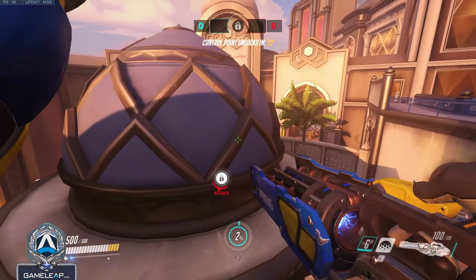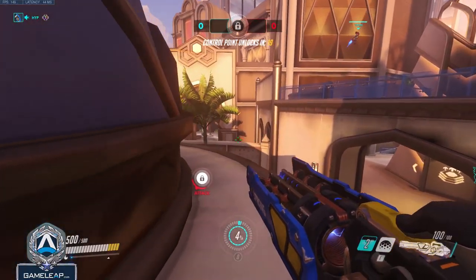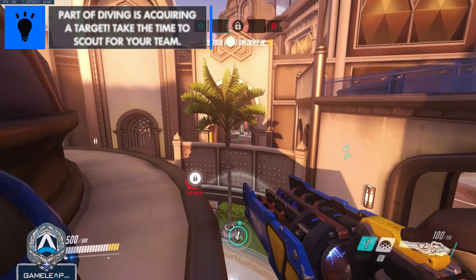On the rollout, I take the top middle high ground because it gives me a lot of options. If they go anywhere on the point, I can drop on them for free, and no matter where they go, I'm in a central position where I can rotate anywhere. Because we are playing this sort of dive-centric composition, right now I'm doing a little bit of peeking to try to find a good dive target.